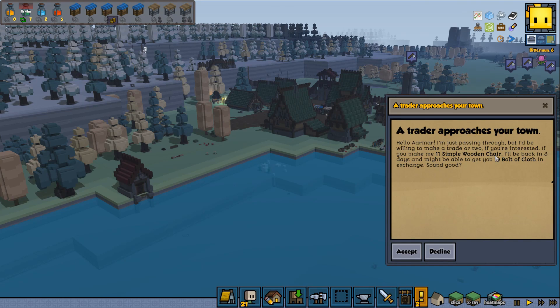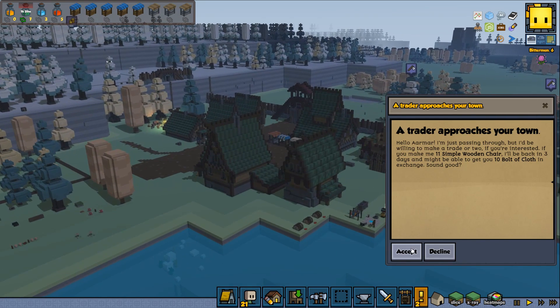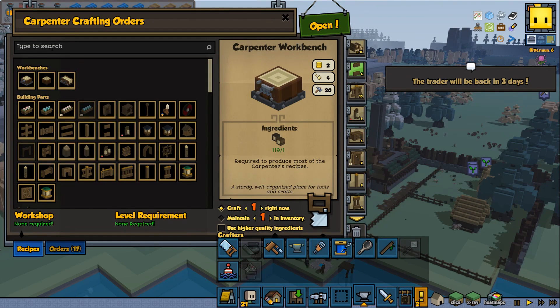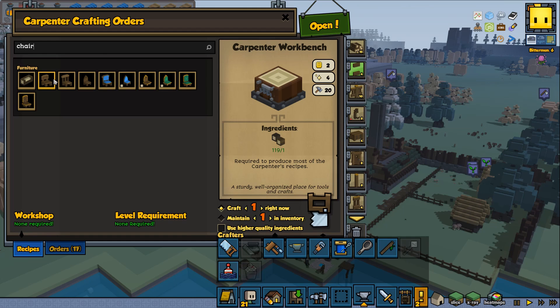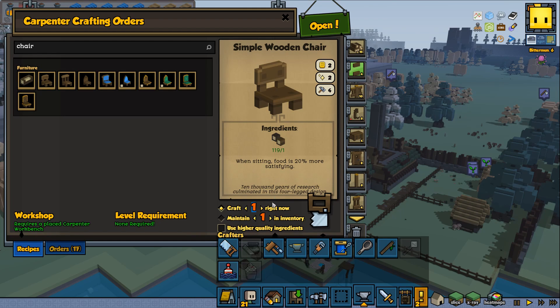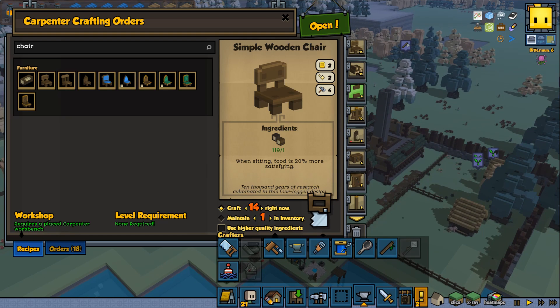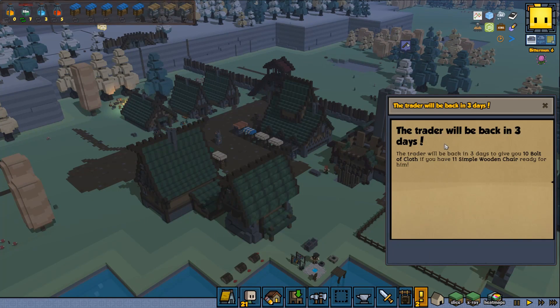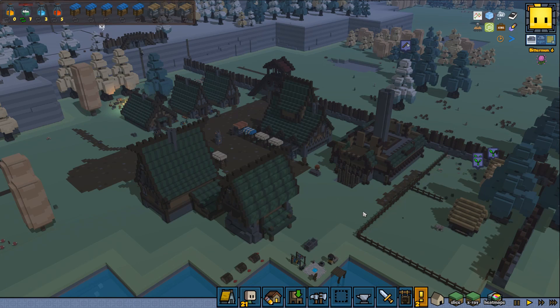We got a trade approaching the town - eleven simple wooden shares for ten balls of cloth. That is actually a pretty good trade if my carpenter can do those. Let's see if we can actually do them. So this is the share they wanted, let's make sure we make more than we need - always better to do because you never know if you can spend one. We have three days, so I think that should be possible.